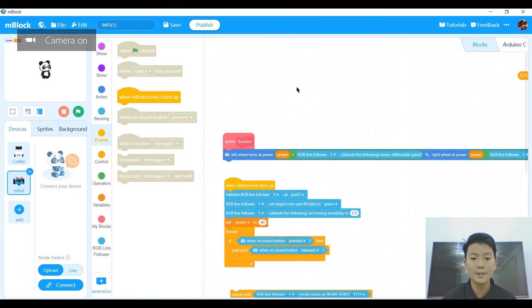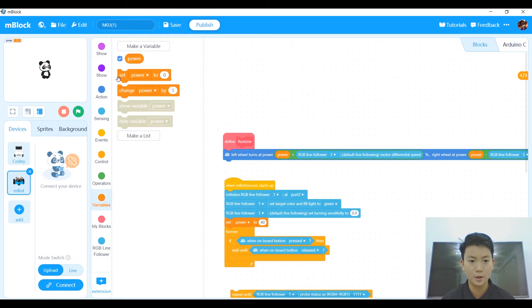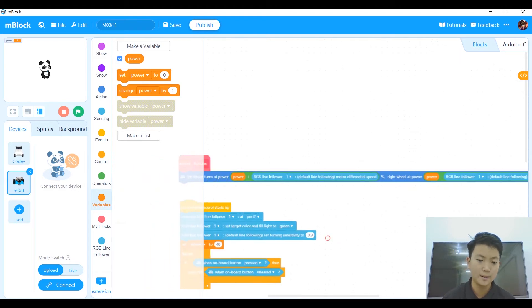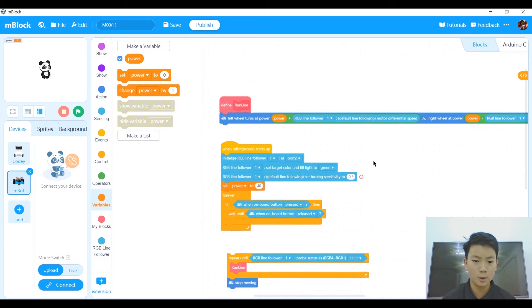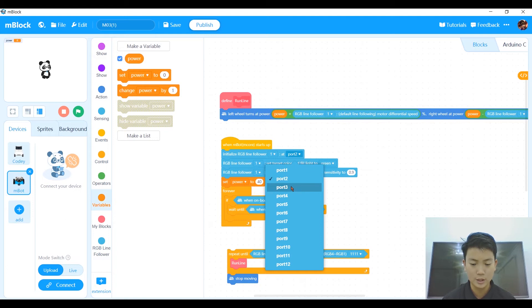This is my code for M03. First, you should switch to upload mode, then add the extension called RGB line follower. After that, make a new block called run line. Run line is: left wheel turn at power — which is a variable you have to create — plus RGB line follower differential speed, and right wheel at power minus RGB line follower differential speed.